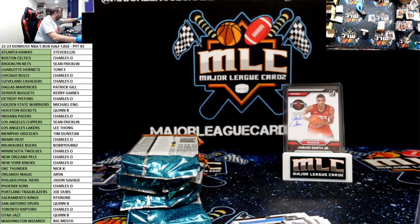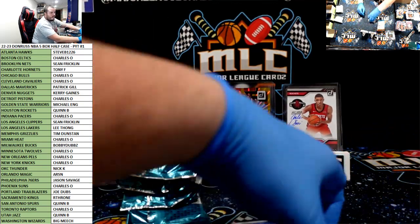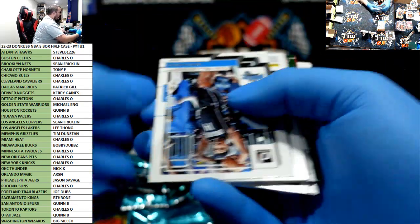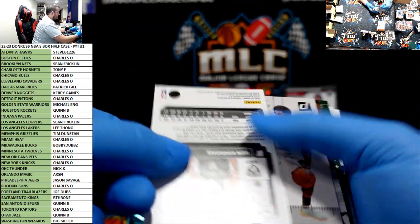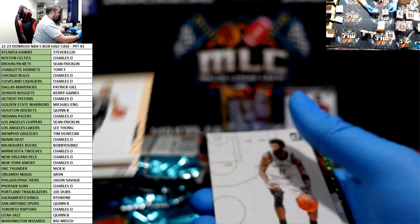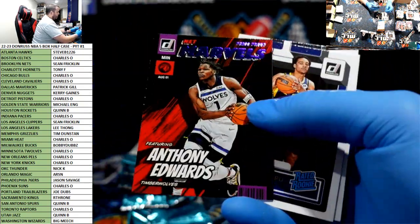Nice, nice break. Nice break. Press proof of Gary Harris and Simmons to 75 for Brooklyn. Ant-Man purple Net Marvels.